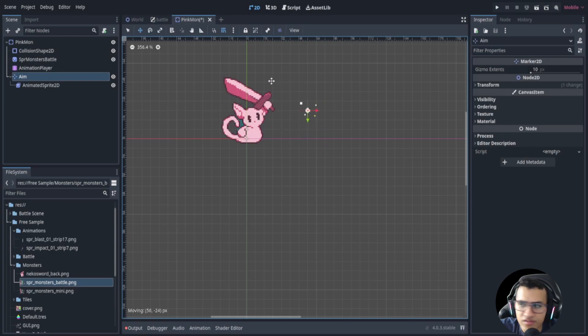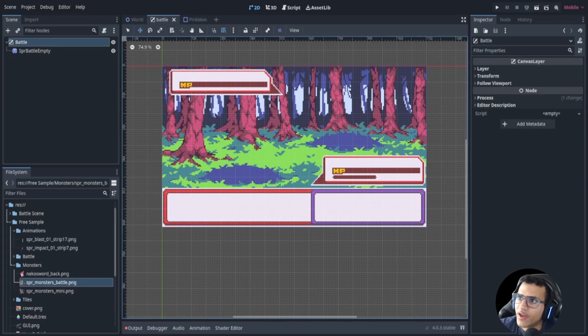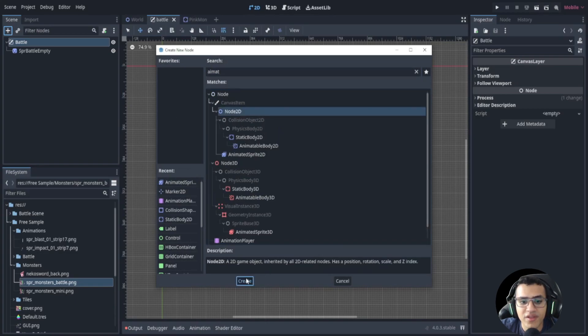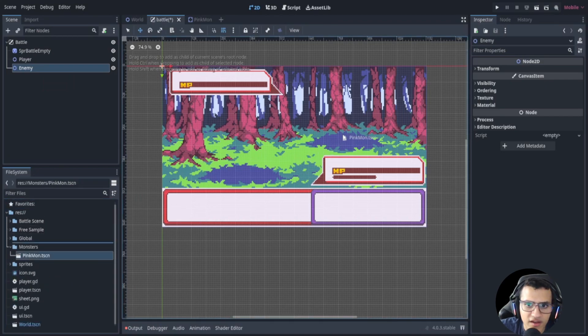We need to take our aim marker and move it to wherever we want it. Mine is going to be at position x=8 and y=-16. Now let's go back to our battle scene. Before adding the monsters we want two nodes: one to hold the enemy's Dokimon and one to hold the player's Dokimon. So let's rename one node to 'player' and duplicate it, renaming the copy to 'enemy'.